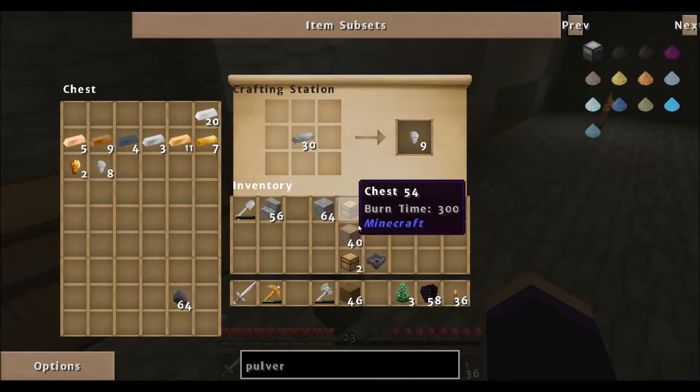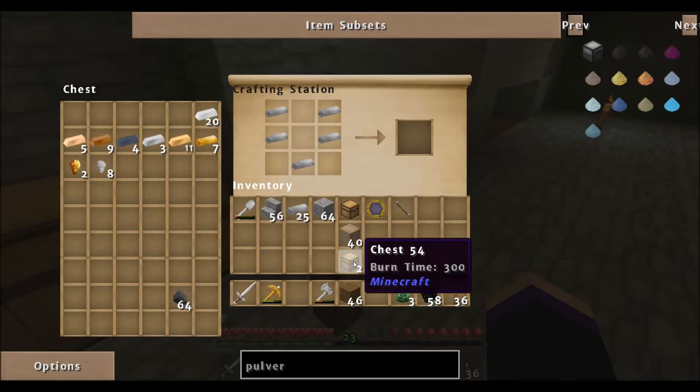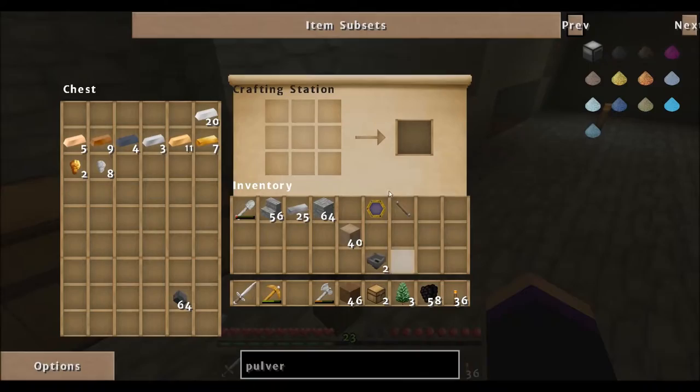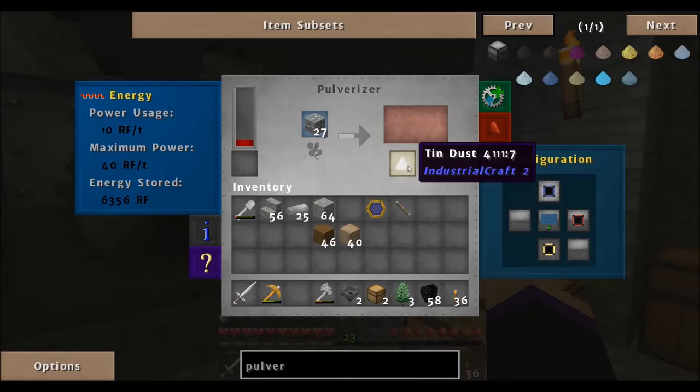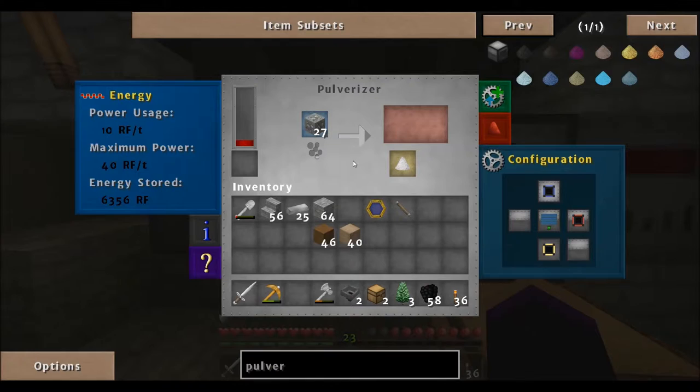Let's make another hopper and see what we can do. We want anything coming - we've got tin dust, we want that smelted. I don't know if anything's going to come out of there that we don't want smelted. Let's see if we can change that so that it goes - if we turn that off and do it like that, will they both go out?